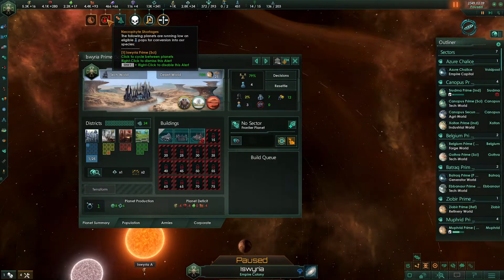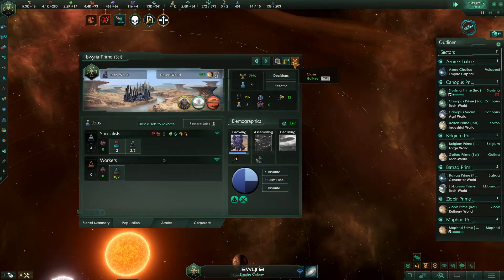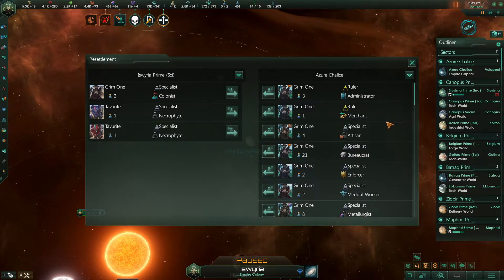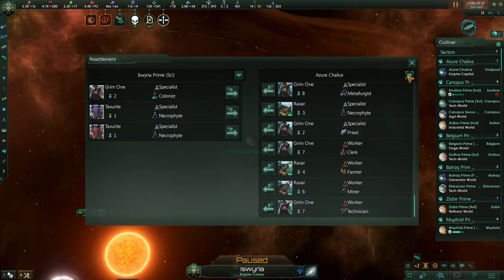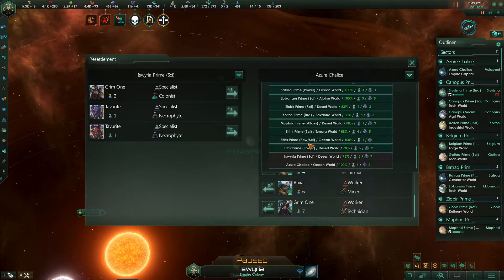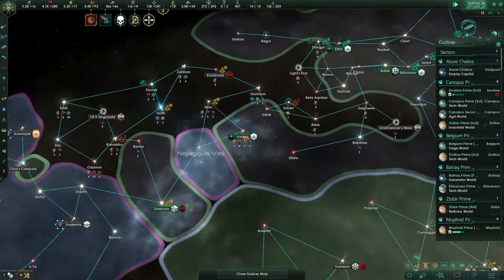There's a necrophite shortage on his Wiria Prime. We are going to grow a Tavorite in a little while though. We may actually want to just pop in somebody from Azra Chalice — we can pop in a Raxar. Not from Azra Chalice. Maybe from Elthir? Yeah, that'll work. No more necrophite shortage.